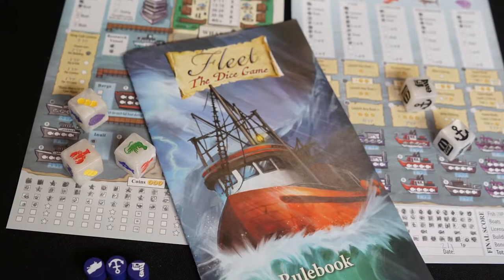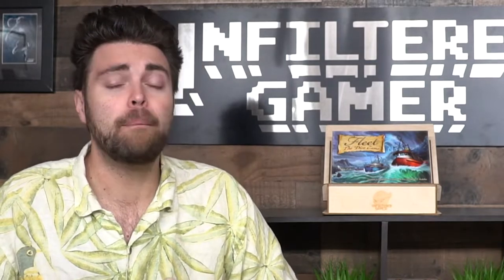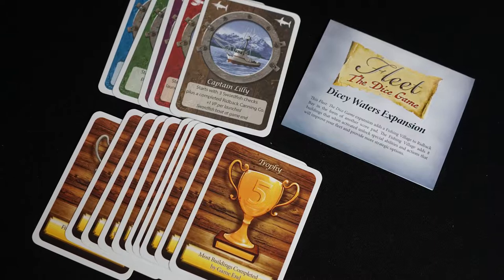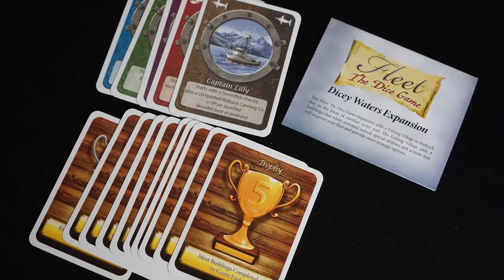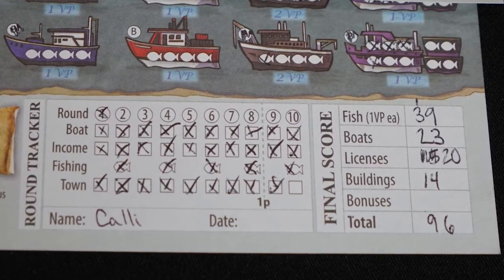You are a fleet of shipping vessels attempting to gather fish in an icy storm, while also trying to avoid paying a debt to Davy Jones himself — meaning that if you fail, you might end up in the depths below. It's a one to four player game that takes about 30 minutes to play, is for ages 8 and up by Eagle Griffin Games, and this is a roll and write game. After 10 rounds, you'll score all of your fish, buildings, and other items for points, and whoever has the most points is the winner.